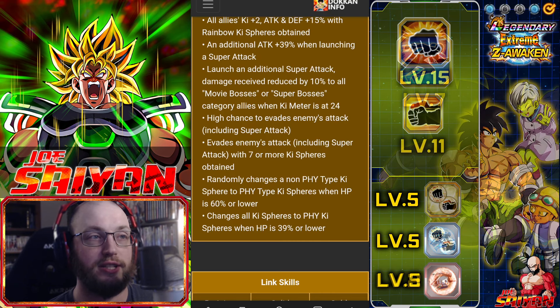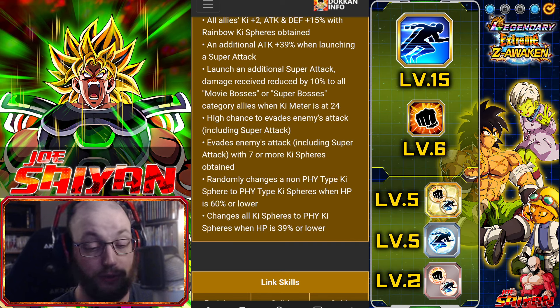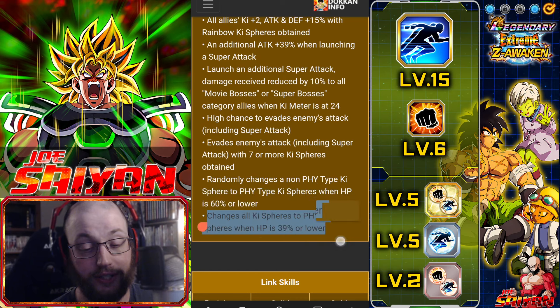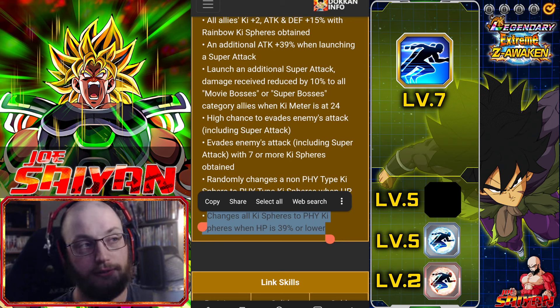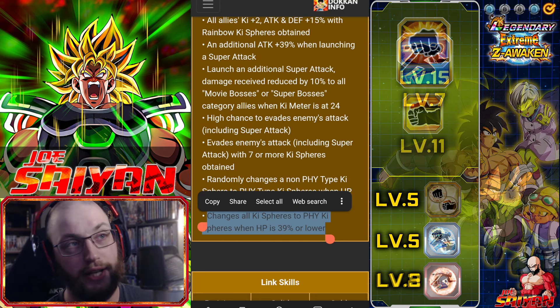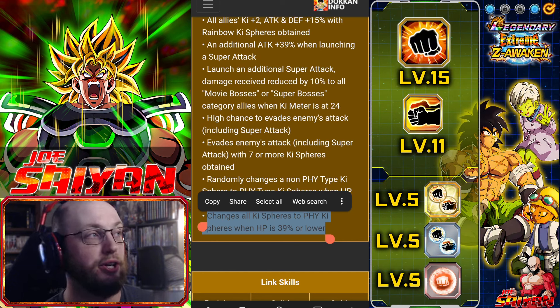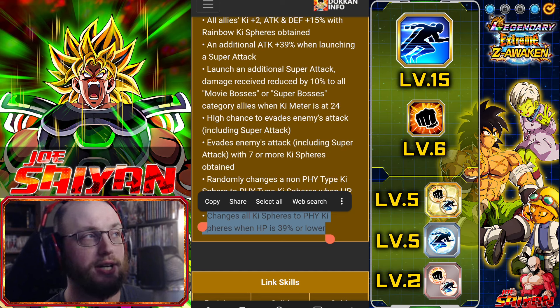He does evade enemy attacks with seven or more key spheres, and he has a 50% chance to dodge innately which is great. That helps quite a bit especially if you can't manage to get seven key spheres. I can't stress enough that this character is a dodge-or-die unit. He randomly changes a non-physical type key sphere to physical when HP is 60% or lower, and changes all key spheres to physical when HP is 39% or lower. This right here is a nuking passive ability.